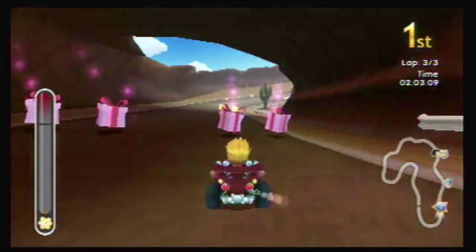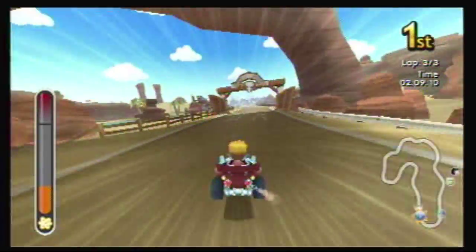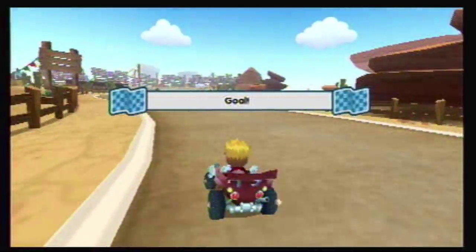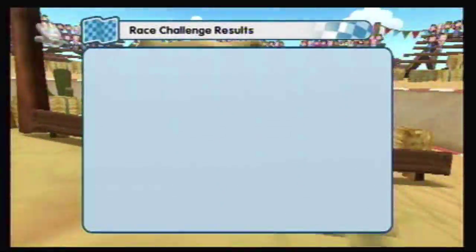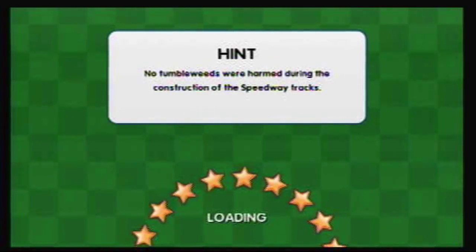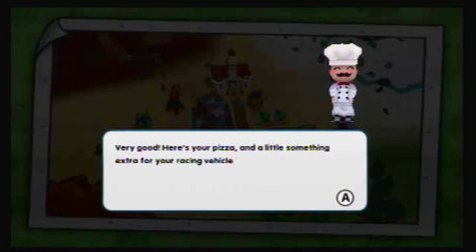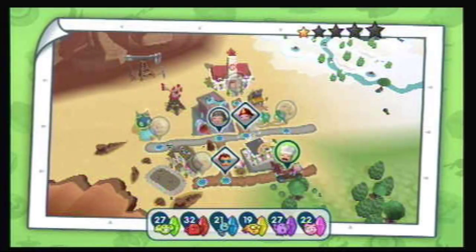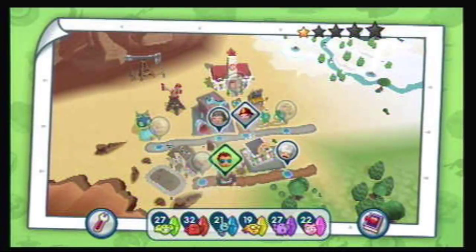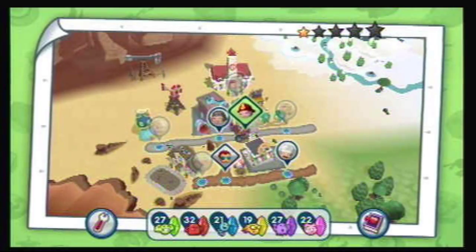Get that. No tumbleweeds were harmed during the construction of the speedway tracks — that's reassuring. Here's your pizza and a little something extra for your racing vehicle. New corn — yay — and Gino's pizzeria grew. Alright, anyway guys, that's going to do it for this episode. Next time on Let's Play My Sims Racing, we're going to race Fire Chief Ginny. How about that? See you guys then.